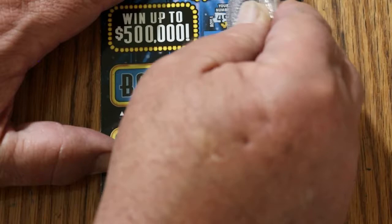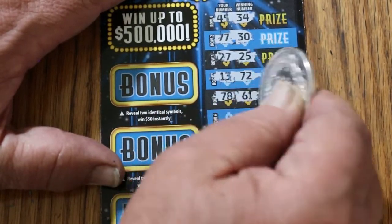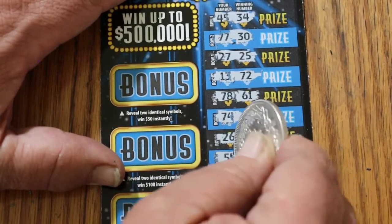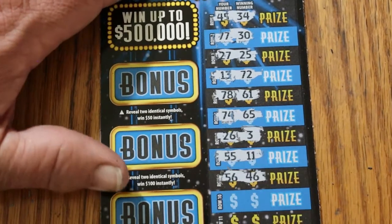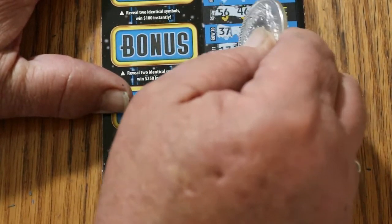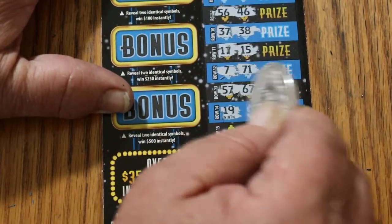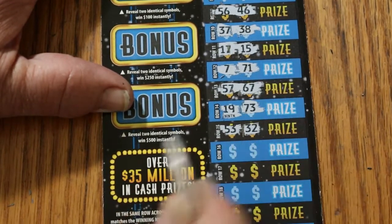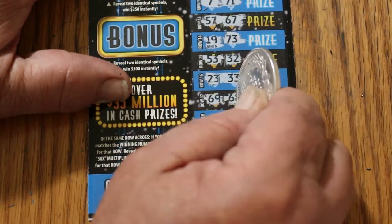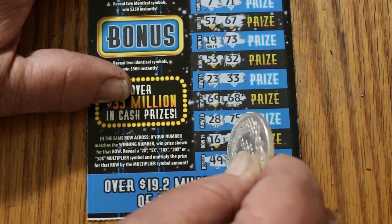Here we go on ticket 17. 45, 34, 77, 30, 27, 25, 13, 72, 78, 61, 74, 65, 26, 3, 55, 11, 56, 46, 37, 37, 38, 17, 15, 7, 71, 57, 67, 97, 3, 53, 32, 22, 2, 23, 33, 69, 68, 28, 75, 16, 40. And in the bottom here, 49 and 79. Nothing.